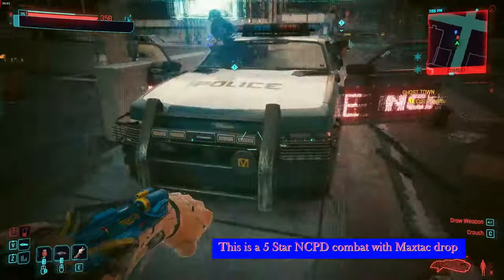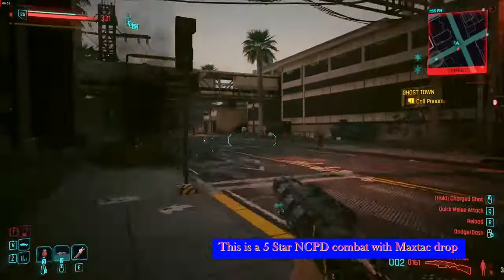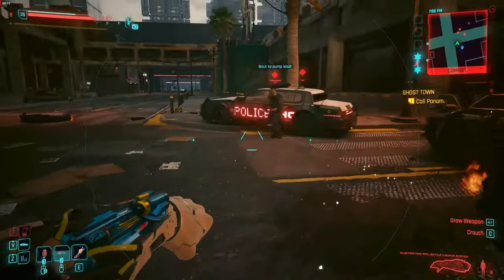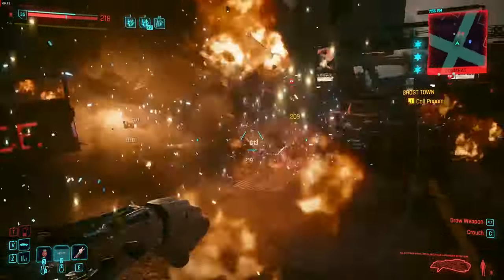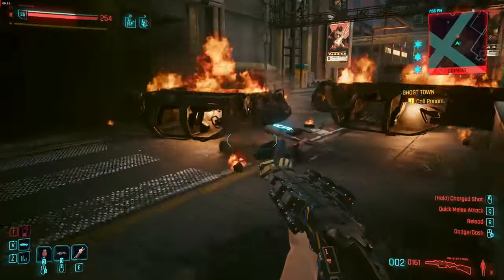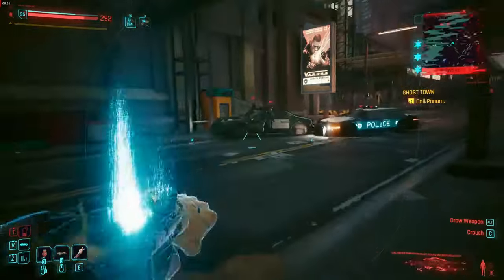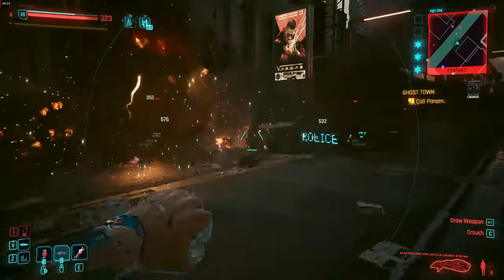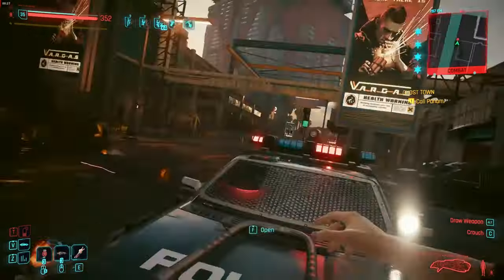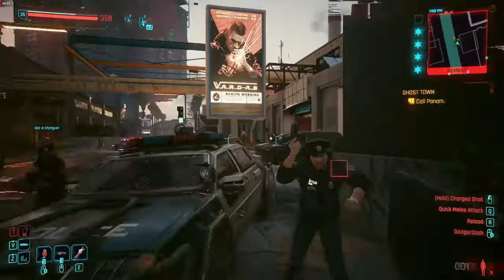What I enjoy is close-quarters combat at the most OP I can be at the lowest level possible — this is a level 35 character and I'm just blowing everything up, which is a lot of fun. Your goal may be different; maybe you want to be a netrunner who sits up on a roof and quick-hacks everybody without getting into close-quarters combat. It's going to be different according to what your game build is.